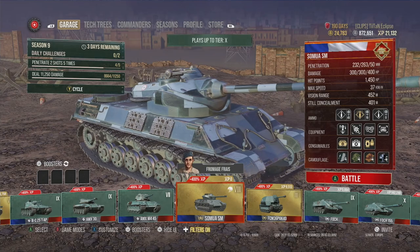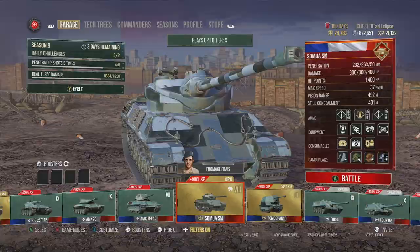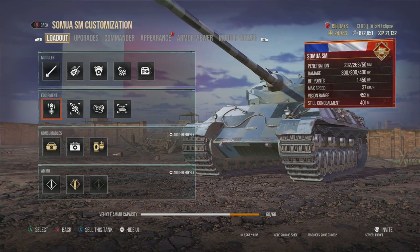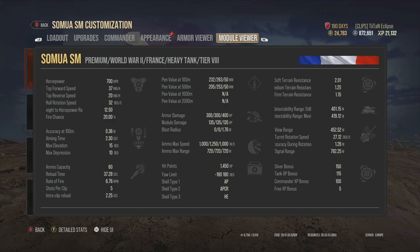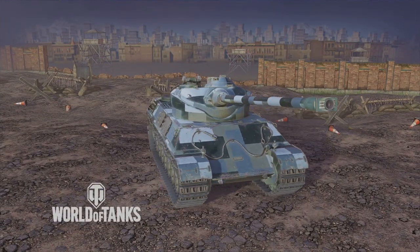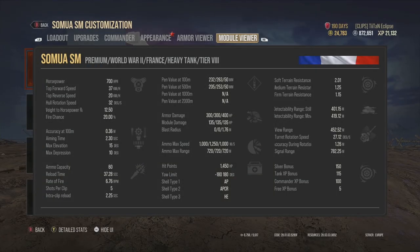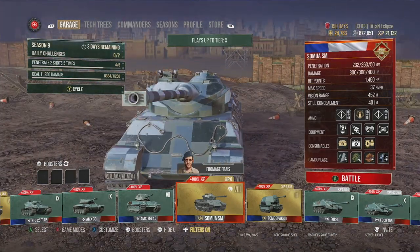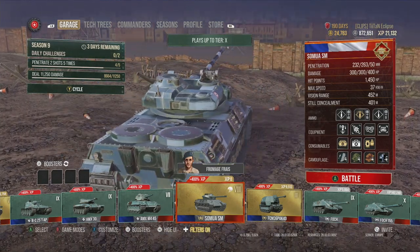Talking about French heavy tanks, we have the Sommua SM — the Nomad. This tank is basically an upgraded AMX 5120 with more armour, so it's thicker at the front and you can bounce rounds. The key feature is its 5-shot autoloader with 300 damage per shot — 1,500 total damage in the clip. If you can unload all those shots, you get fantastic results, and the intraclip reload of 2.25 seconds isn't awful — certainly not like the 4-second ones found on some autoloaders in the game.